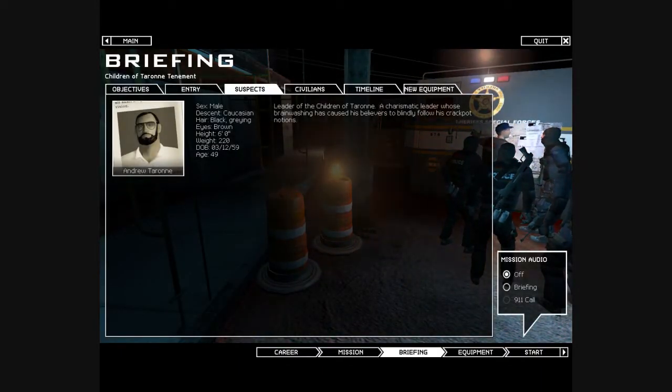Hello everyone and welcome back to Let's Play SWAT 4 Sheriff Special Forces mod. I'm going to get right into this. Our mission here is to invade the tenement — the apartment building owned by this cult, the Children of Tyrone. They're threatening to blow up the entire block because their building is loaded with explosives. Our target is Jim Jones — I mean Andrew Tyrone — so let's go get him.